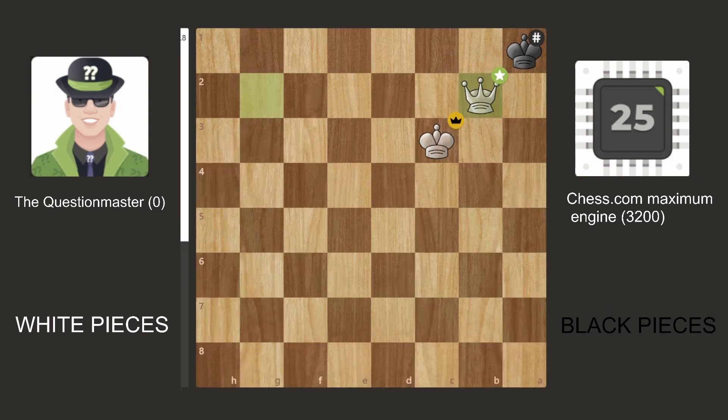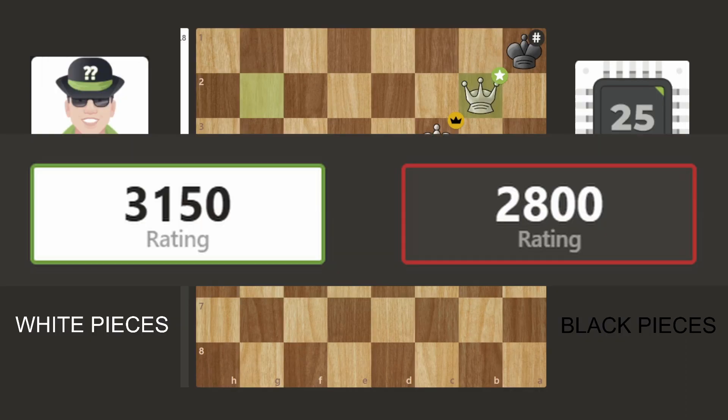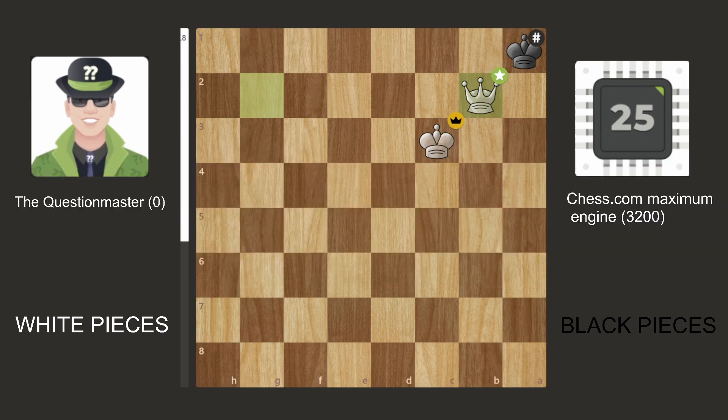The rating estimation is actually kind of sus. The Question Master bot played with 93.1% accuracy and the Chess.com engine, which is supposedly rated 3200, only played with 86% accuracy. The Chess.com bot had three mistakes and six inaccuracies, whilst the Question Master bot had four inaccuracies and only one mistake. The game estimation was 3150 for White and only 2800 for Black — so the Chess.com engine underperformed by 400 ELO points.